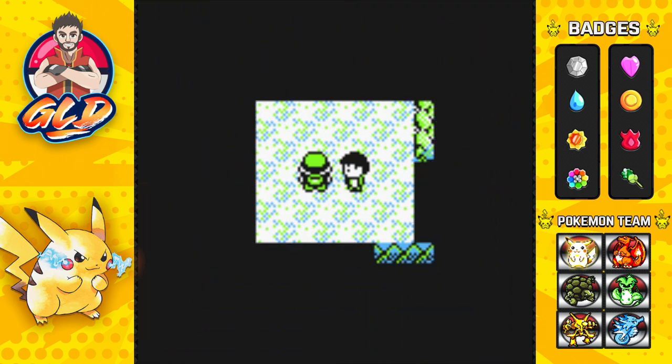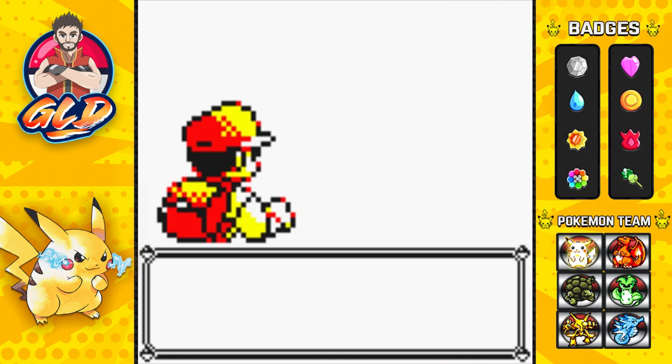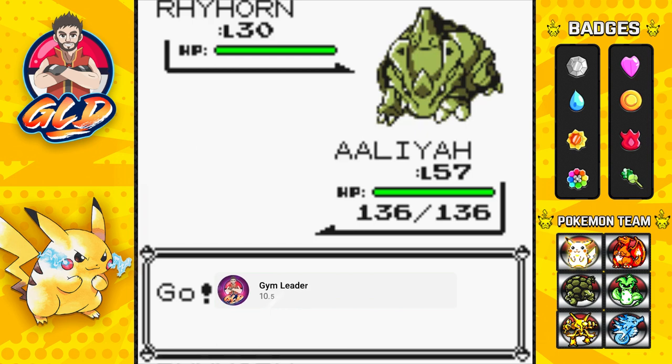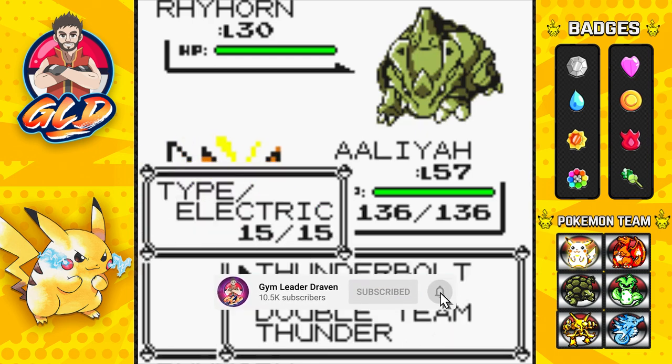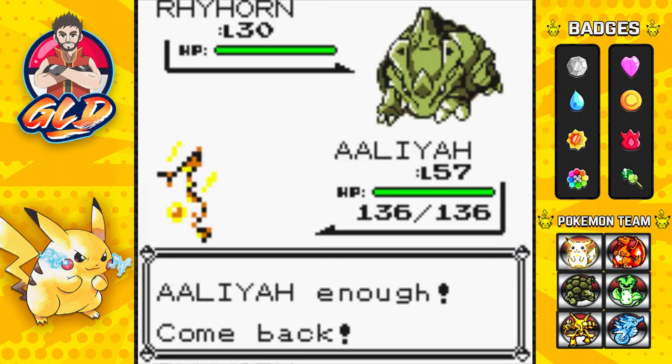As you can see, I'm going to be battling this trainer on screen. This guy wants to battle - he looks like an emo. So Mr. Emo is about to get his butt kicked. These Pokemon are way over-leveled, so let's go with good old reliable Torpedo.